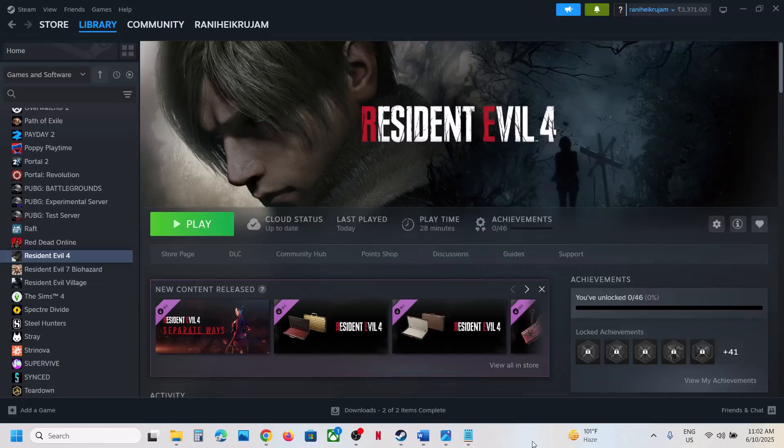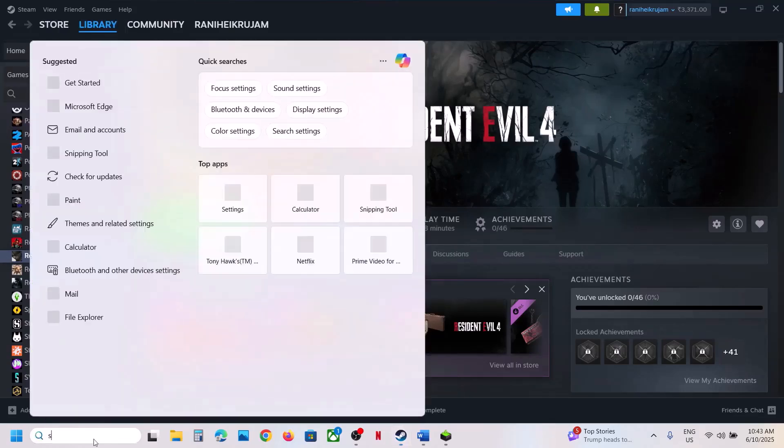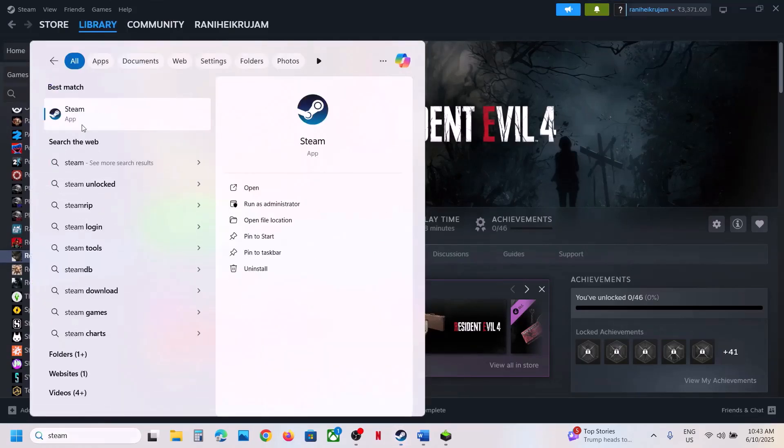Hello guys, welcome to my channel. Today in this video I'm going to show you how to fix when the game is not launching on your Windows computer. The first step is to run Steam as an administrator. Go to Steam, close Steam, exit Steam, then type Steam in the Windows search box, right-click on Steam, and click on Run as Administrator. This has worked for many players so it might work for you.